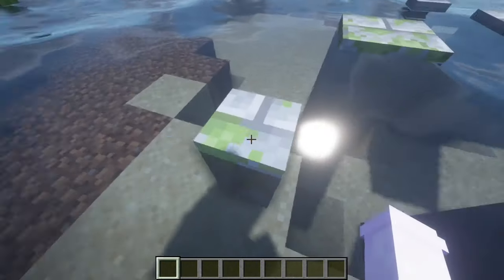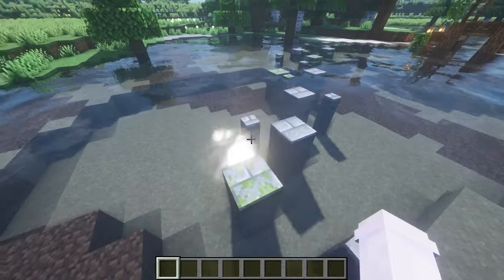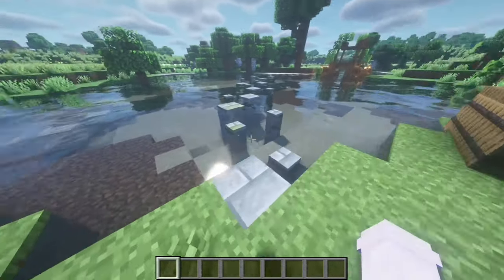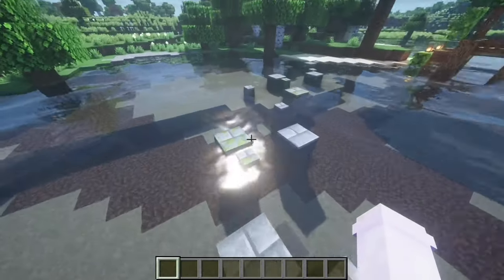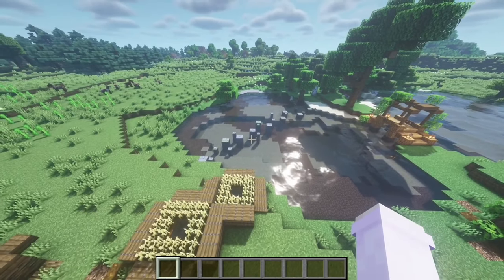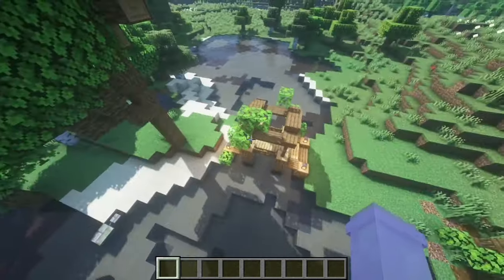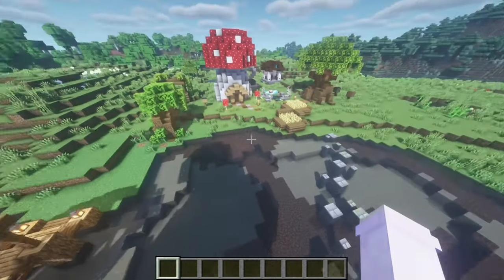Last but definitely not least, we've got stepping stones, and I just love these so much. If I had these in a survival world I'd just be jumping on them all day. I saw this on TikTok and had to add it in — if you have some kind of water or river, you can add these stepping stones, maybe instead of a bridge, or both just like I did. It really adds to your world.